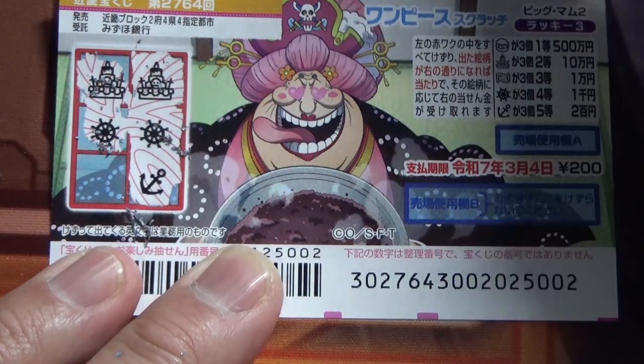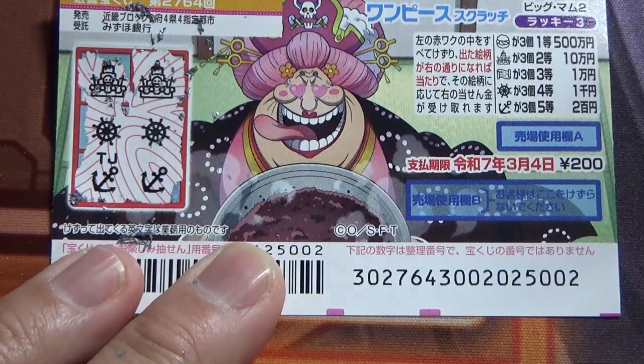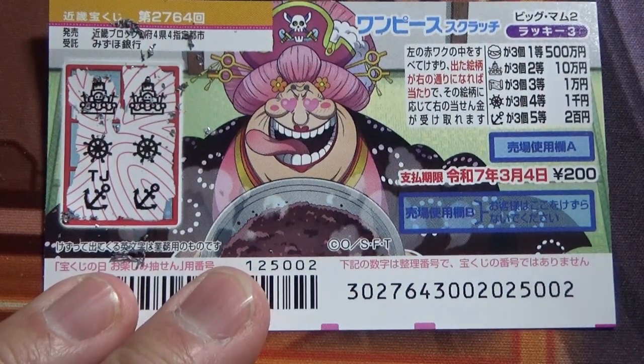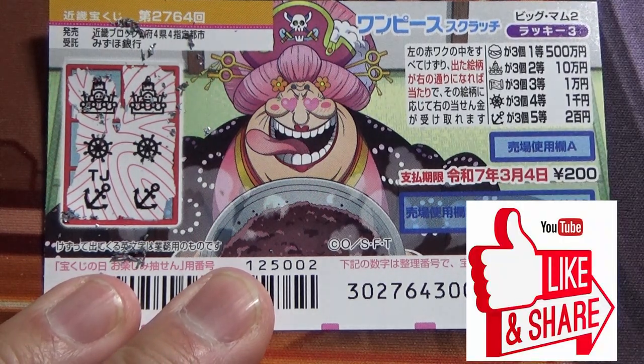Anchor — what do you think guys, am I going to win anything? Come on, win! Anchor. Nope, I lost. So this is how to play One Piece Scratch, game 2764. Thanks for watching. Like and subscribe to my channel.